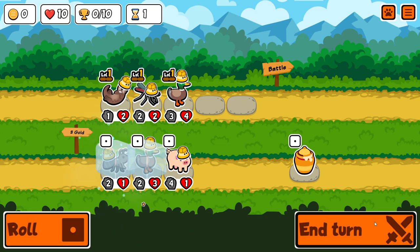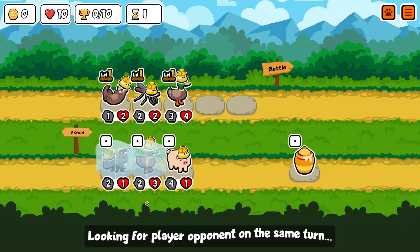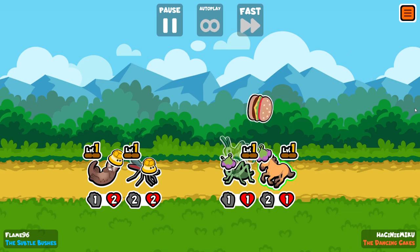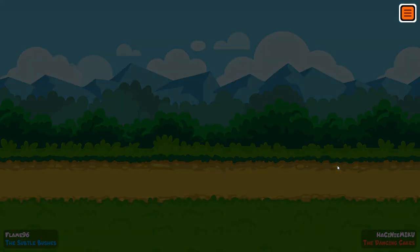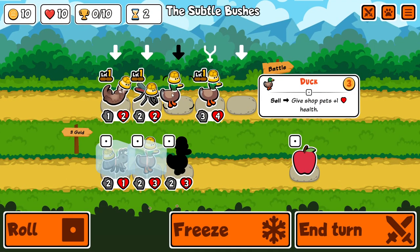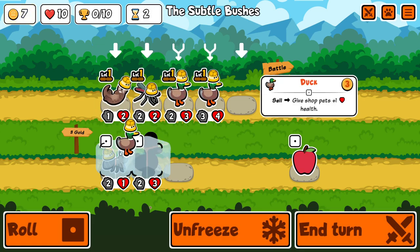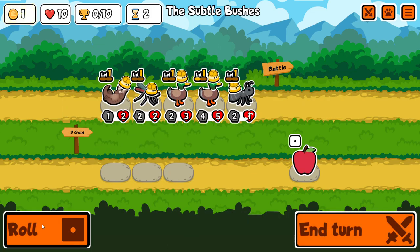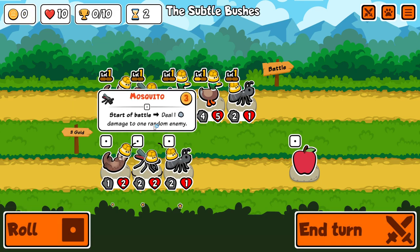Kind of cheesy but we get a good snipe and it ended up in a draw. Kind of unfortunate because I wanted it to be a win. Two ducks so we have a level up ready for turn 3. I'll do it like this — I want the ant online. Like this.